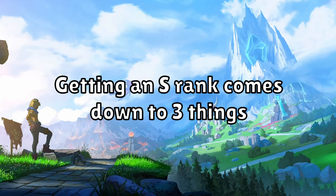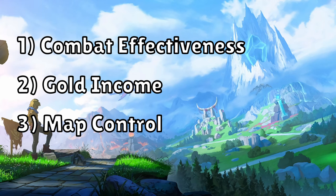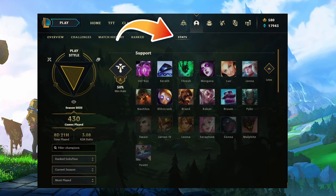Getting an S rank comes down to 3 things: how good you were in combat, your gold income, and your map control. Rito gives you access to all this information in your stats tab, where we can look at one of my better champions on this account — Thresh.